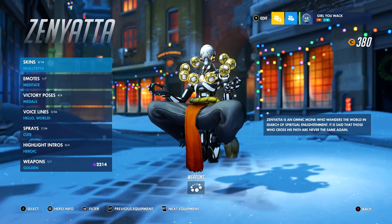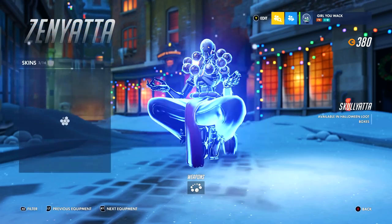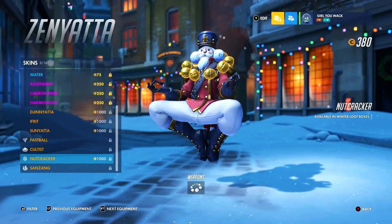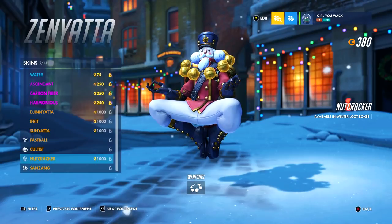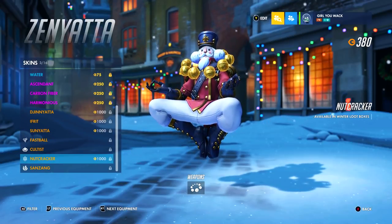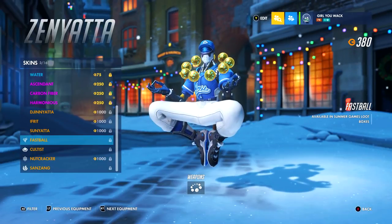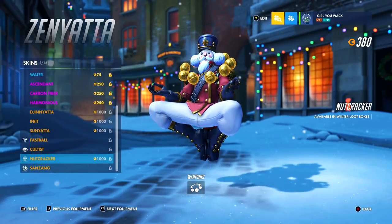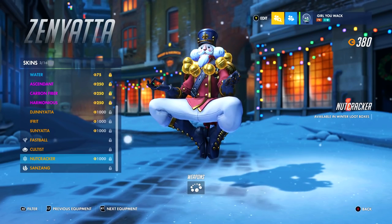The last gold gun on this account is Zenyatta. I have the golden Zenyatta balls, which I totally regret getting on this account because I don't have the Nutcracker skin — I don't have the golden nuts on this account. I could play on this account to get a thousand credits and get the golden nuts, but I actually do play Zenyatta a whole bunch on my Girl Uwack account. Similar to Tracer, I don't want to double up on my gold guns. It's stuck here without the Nutcracker, Cultist, or Fastball — all these amazing Zenyatta skins I won't be able to rock with the golden balls. We'll probably never be able to get the golden nuts because of my stubbornness in not wanting them on my Bro Uwack account.